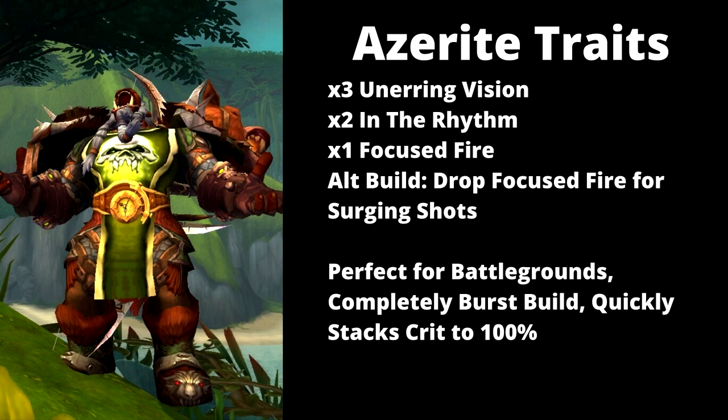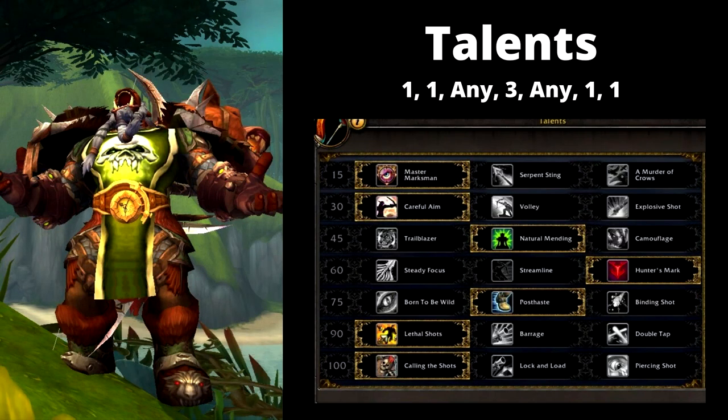An alternate build: you can drop Focus Fire for 1 Surging Shots, giving a 15% chance every time you cast Aim Shot to fully recoup the cooldown of Rapid Fire. This build is perfect for Battlegrounds — particularly ones where you won't be focused. It's a complete burst build, but it puts out massive amounts of damage very quickly and stacks 100% crit very fast.